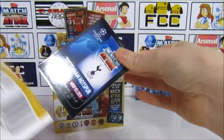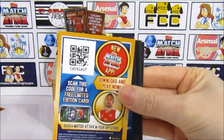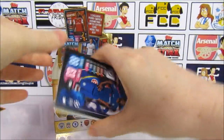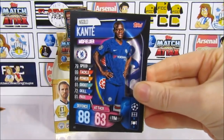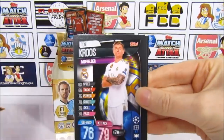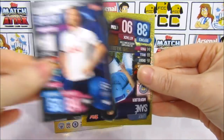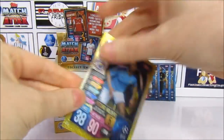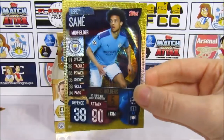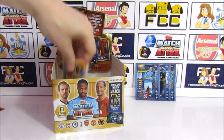Can we get that limited edition? That is what we want the most, because that means we keep opening still. Pack four starts with Kante, Doherty, Alaba, Messi gold, Tony Kroos, John Stones, Eriksson, and it is a Record Holder — the Sane — and we do need the Messi, so that is a shame. But definitely a good one to get; we didn't actually manage to get one in our Dulux box. On to pack five.